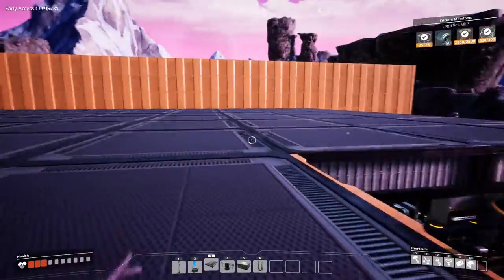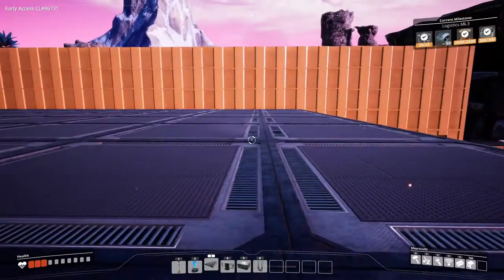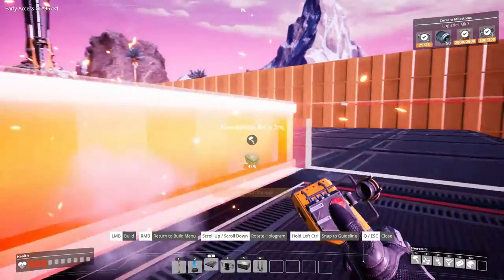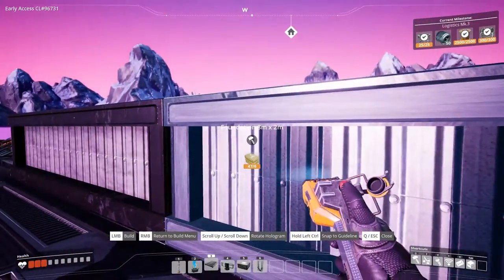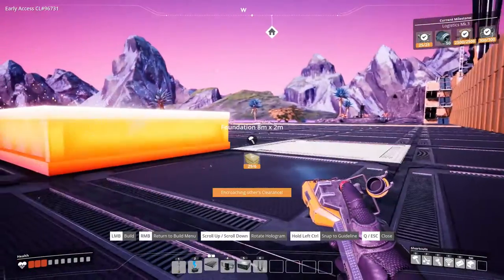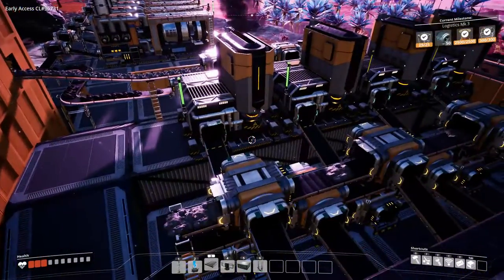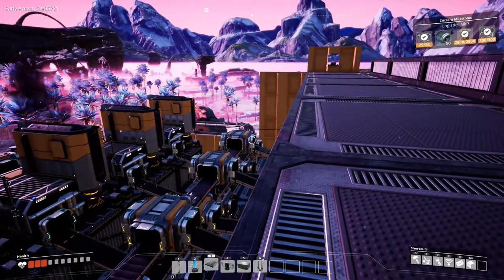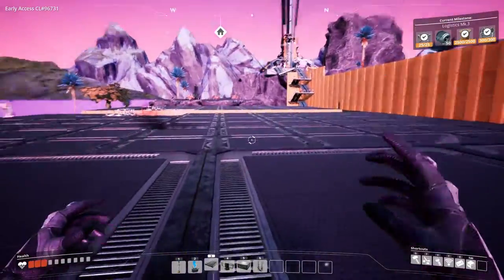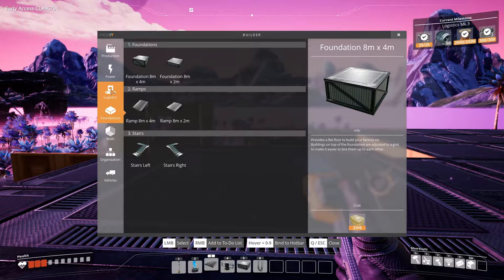I already did a little bit in between episodes, so we've got a nice platform here to build our steel beams and get production up and running. For the first steel beam production I want to go with a low platform. We're going to upgrade all our belts — as you can see we could use a lot more steel, especially at this section. It's kind of slow; we need to upgrade our miners as well, but that will come in the next episode.